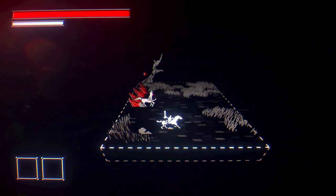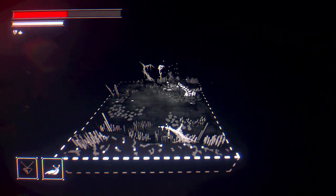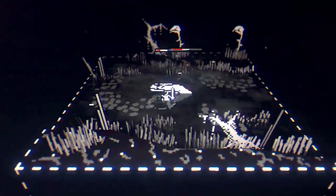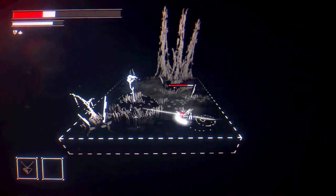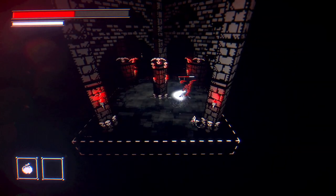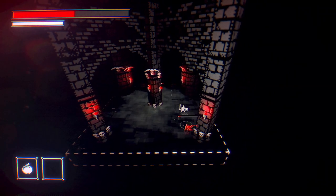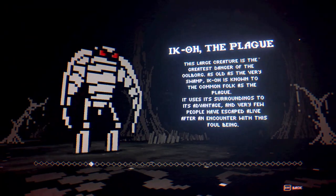Something else I loved in Bleak Sword is the enemy variety. There are multiple variations you'll come across throughout the game, with some being unique to a chapter and specific to an environment, such as the mud tear which can only be found in watery settings. You really have to be aware of bubbles in the water because these guys gave me a lot of fits. This enemy variety carries throughout the whole game so you never have to worry about growing tired of fighting the same guys over and over. And if you're like me, you'll enjoy the bestiary which gives a bit of lore to each enemy.